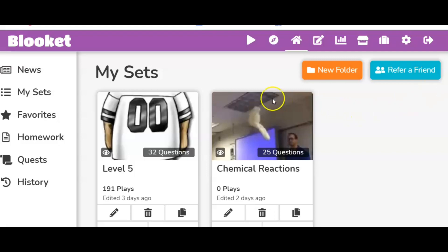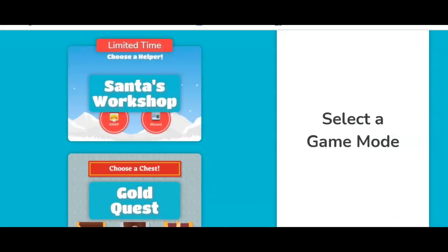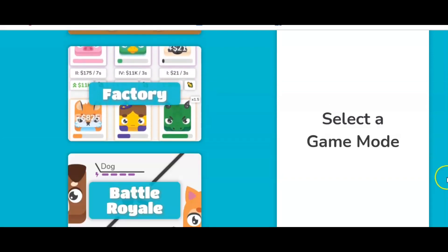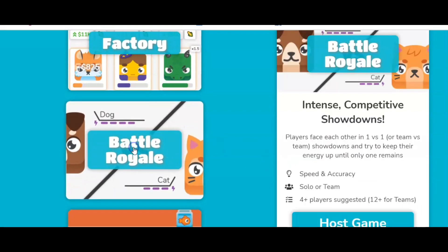Once you have your sets, to play the game, click on Host. This site is really user friendly and it's free. The games are on the left — I'm going to show you the one the kids really love. It's super competitive and the kids go crazy over it. It's called Battle Royale — click on Battle Royale.